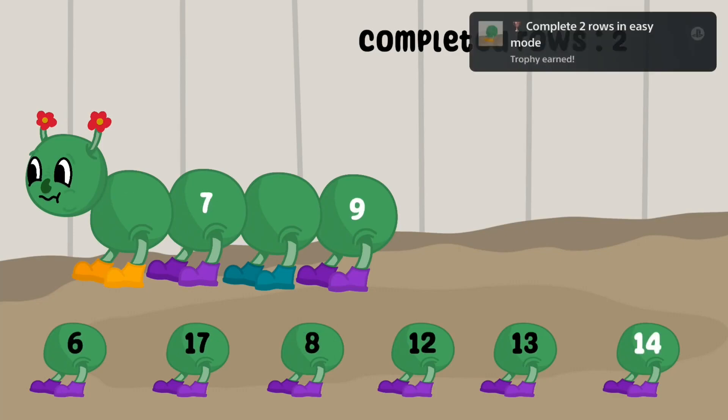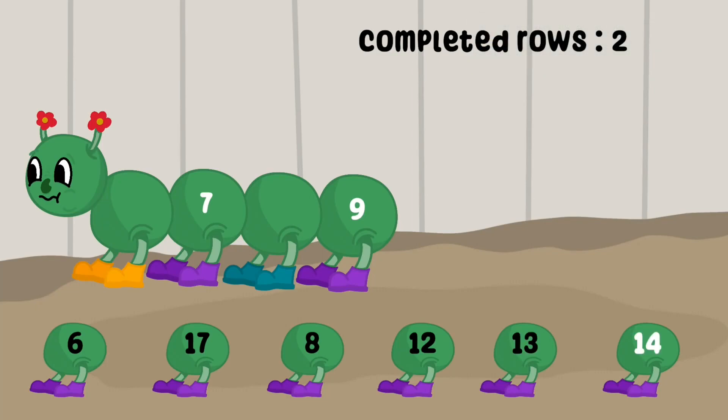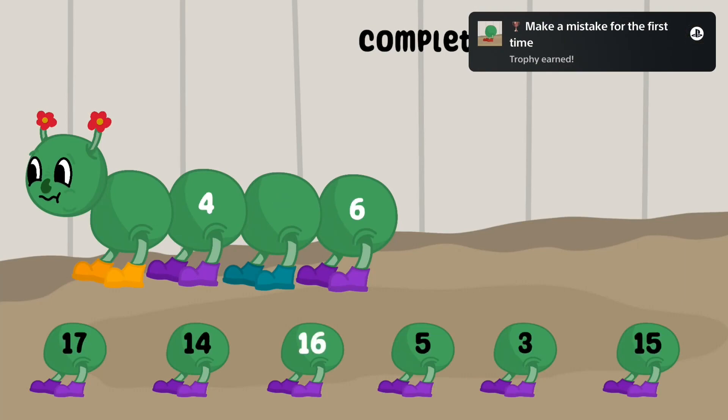Of course we play on the easiest difficulty. However, to get this done much faster, just press left on your d-pad and the cross button at the same time. So basically it's just another easy platinum which ends up with just button mashing.